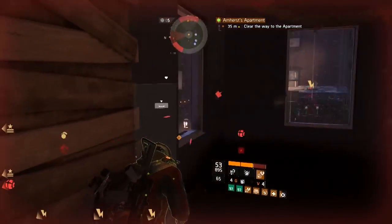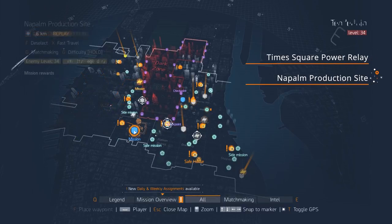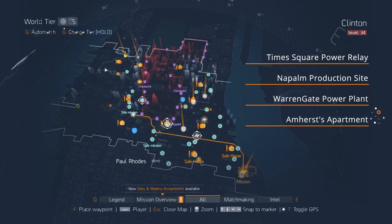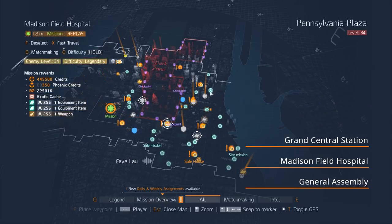There are seven legendary missions located on the map. The first one is Times Square Power Relay, then Napalm Production Site, Warrengate Power Plant, Amherst's Apartment, Grand Central Station, Lexington Event Center, and General Assembly.